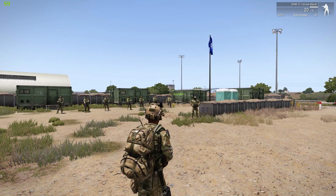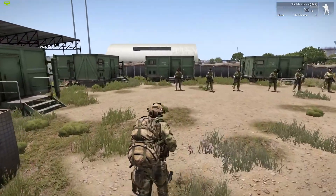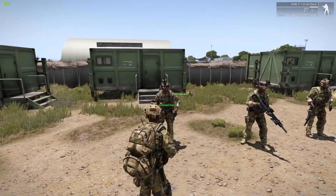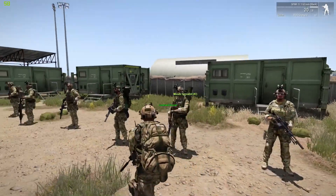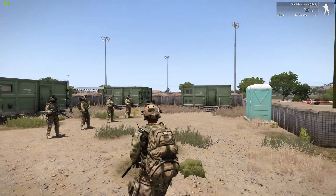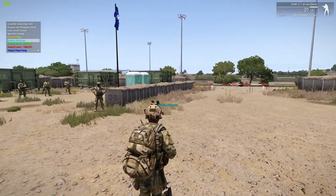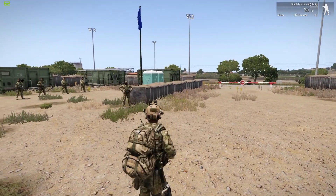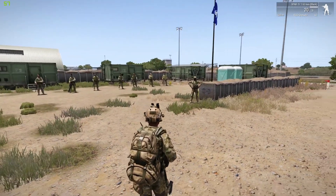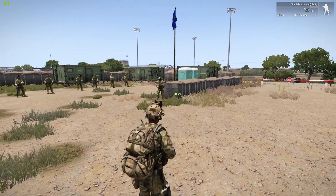So here we are at the main base and we're about to get started. I thought I'd show you some of the features I've added into this mission that you may not have seen in my previous missions. I've got the command recruit function over here, which is something I've used before — you can recruit these guys into your group. But one thing I've added for this mission in particular is an add action menu item which allows you to dismiss all your recruits, so if some of them get trapped out there and you've had to respawn at base, you can just click that button and they'll all respawn.